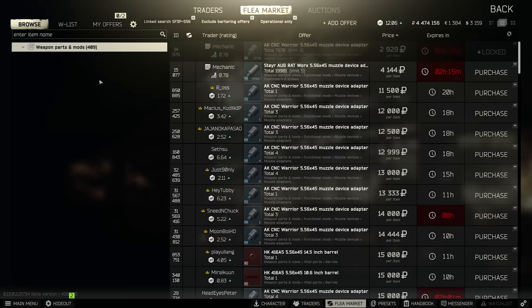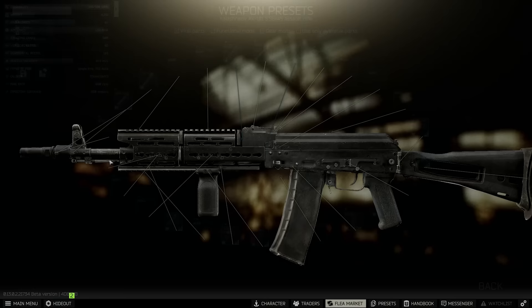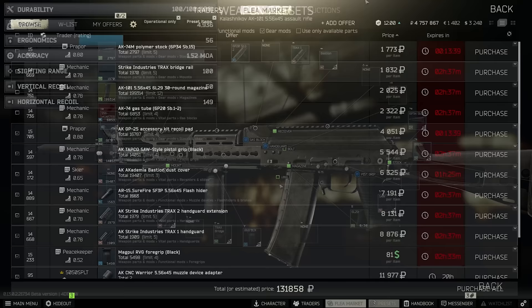Use linked search here again to check which is cheapest at the time. For pistol grips, the SAW is cheap and easy on Mechanic 2, or for one extra ergonomics, the Tango Down is about 3k more on Skier 3. Now let's just stick on the Bastion cover so that we can mount an optic, and the build is done. Free scopes, this comes to 56 ergo and 50 recoil, which is very respectable and comes in at around 132k including the gun.